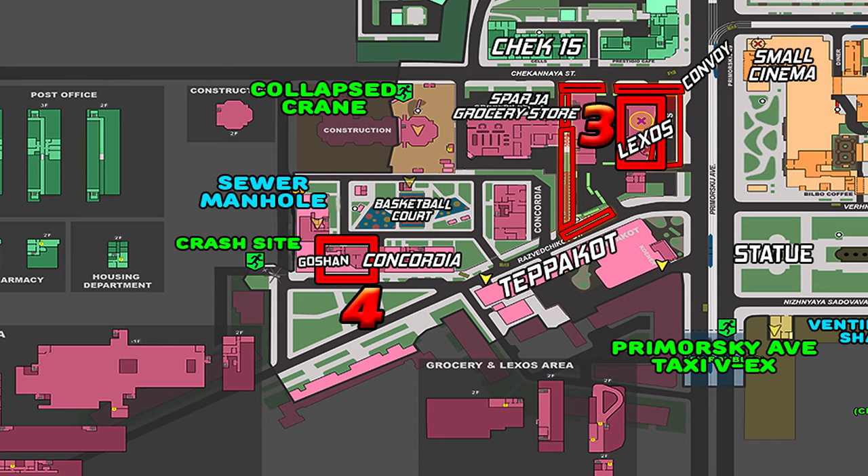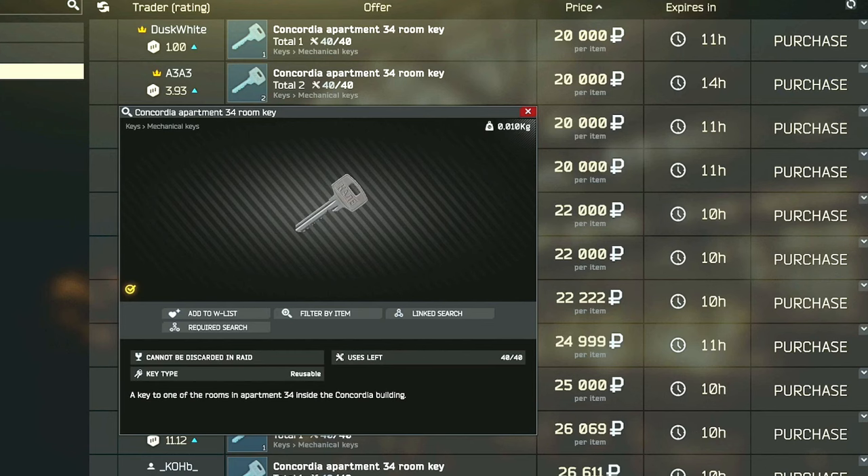After finishing at the Lexos dealership, we move to the Concordia building area where we have to go into Concordia apartment 34. Of the three potential spawns here, two of them are locked behind the Concordia apartment 34 room key. This key can be found in the pockets and bags of scavs, as well as in jackets or drawers, or it can be bought from the flea market for usually around 30,000 rubles. It is possible you won't need this key since one of the three spawns is outside of the locked room.